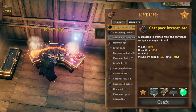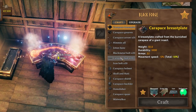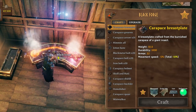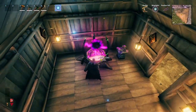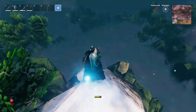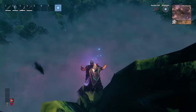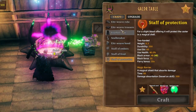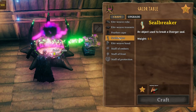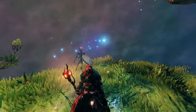On the black forge you can craft everything discovered in the Mistlands — all weapons and shields made from Mistlands materials. For magic items, use the galdr table, which has armor, the feather cape that prevents fall damage, and magic staffs. The seal breaker is also crafted here using the nine seal breaker fragments to spawn the boss.